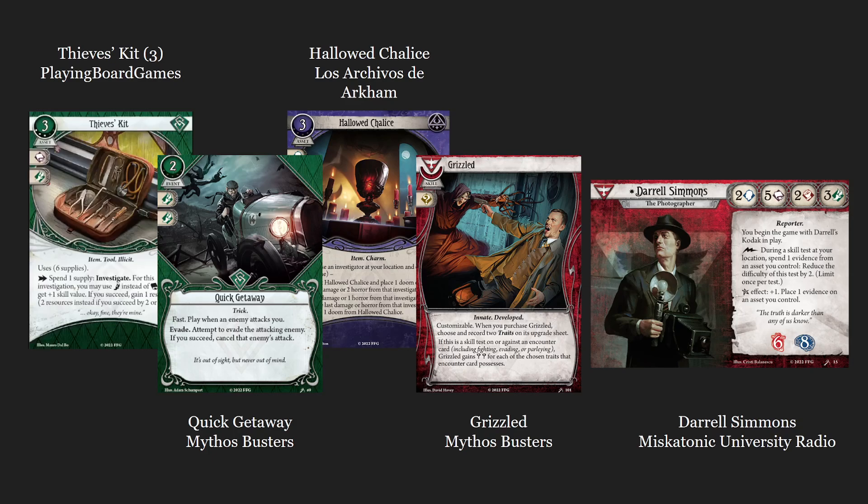The four cards are the Thief's Kit, which was previewed by Playing Board Games; Quick Getaway, previewed by Mythosbusters; Hello Chalice, previewed by Los Archivos the Arkham; and Grizzled, also previewed by Mythosbusters.